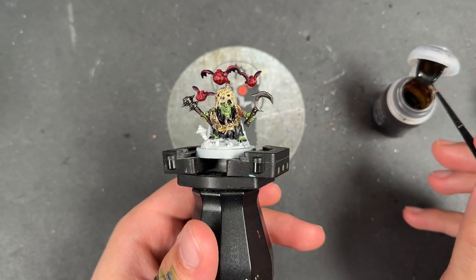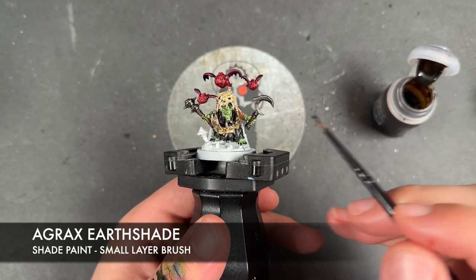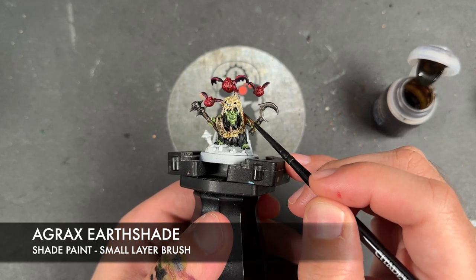With that done, we're going to take Agrax Earthshade once more and apply this over the top of the Balthazar Gold.